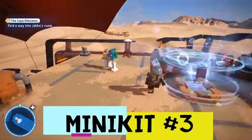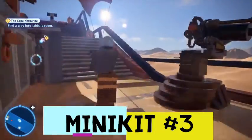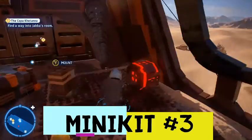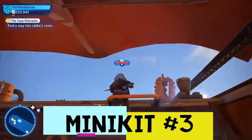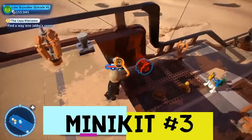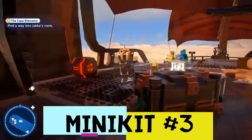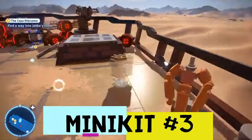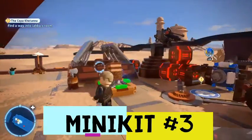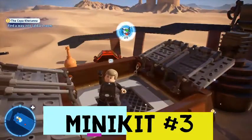For the third minikit, we're on the very top of the barge, so we need a Gonk Droid. We're going to use the Force — switching to a Jedi character — to carry the Gonk Droid up. Just like so, and then you can hop on the Gonk Droid. That brings up the third minikit of the level.